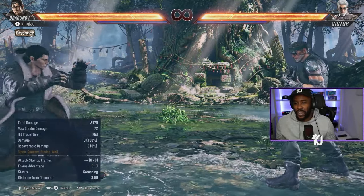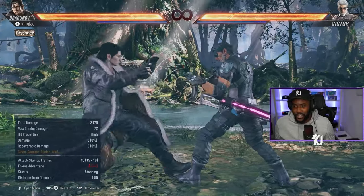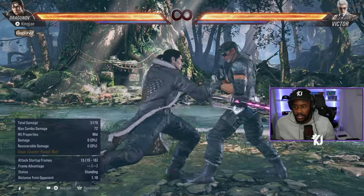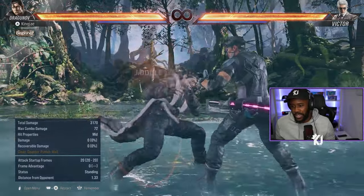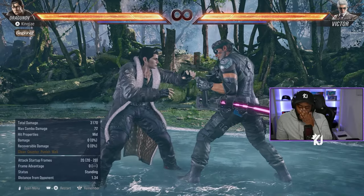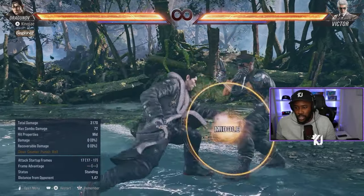Dragonuv is a pretty cool character. Like I said, he's got a bunch of launchers to keep you scared — you don't want to get counter hit. At high level he's a very annoying character, and he can dash cancel from 4,3, but I wouldn't really explain that move at beginner level because it's more intermediate.